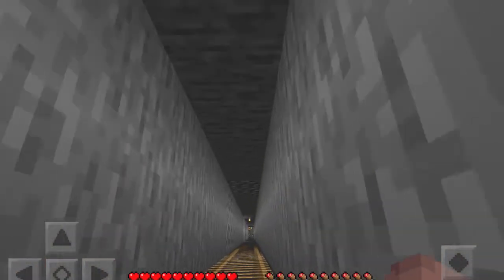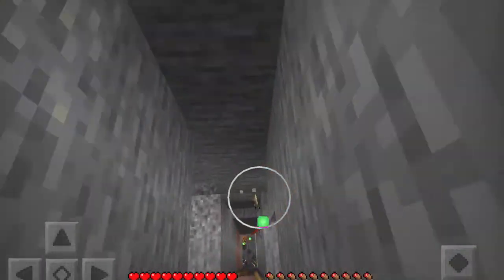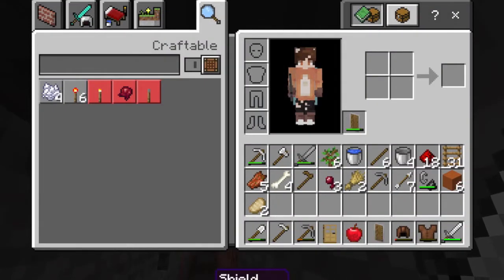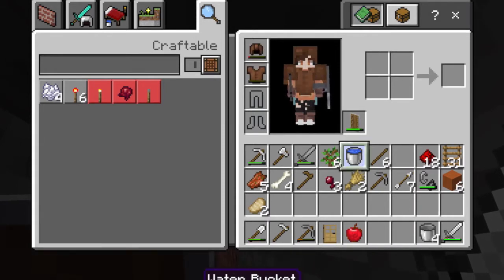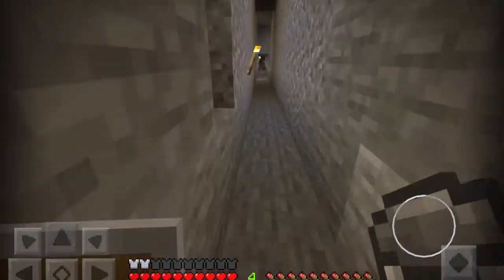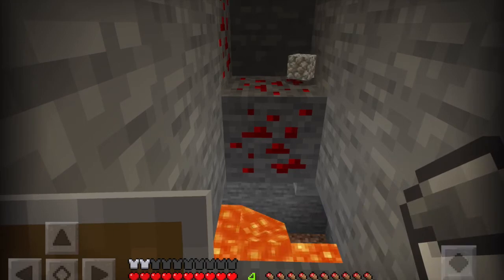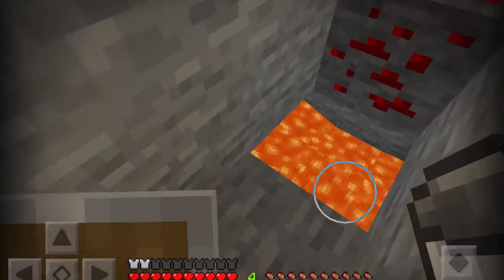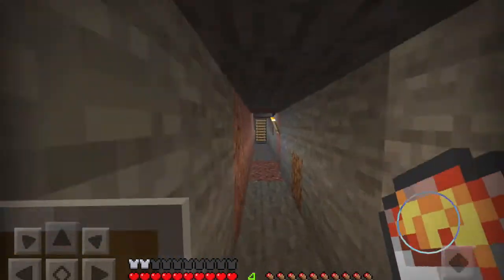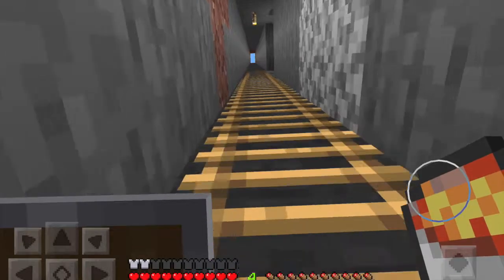When lava gets hit by water, the lava disappears and turns into obsidian, and you need obsidian for the nether portal. So I'm going to turn the lava into obsidian. I'm also putting a hole here so I'll be able to jump down once I've removed the ladders, instead of having to climb all the way down.